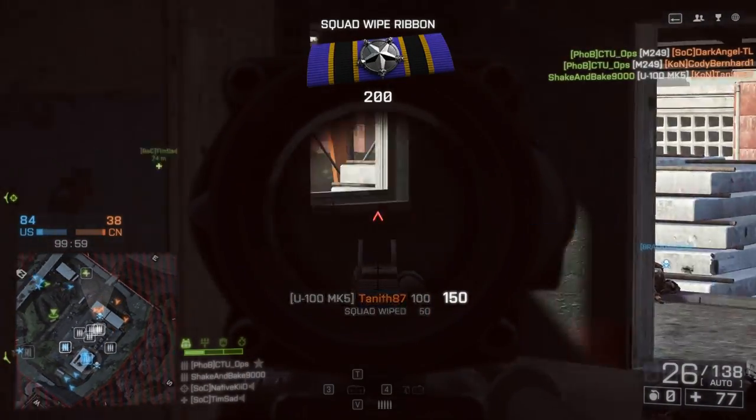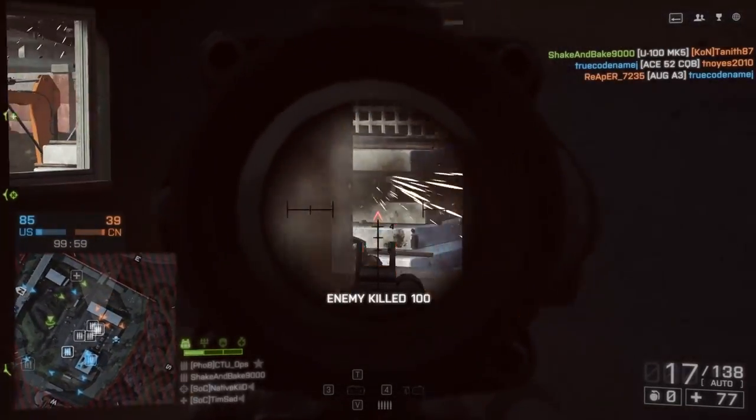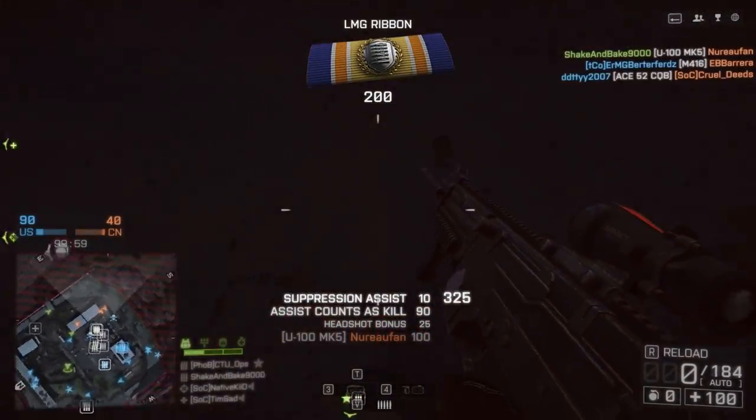As for choosing your medium-range optic, I personally prefer the ACOG — it has one of the smallest optical housings so it obstructs your vision the least compared to some of the other options. But by all means, just go with whichever one you feel most comfortable with.